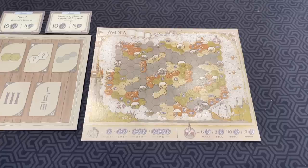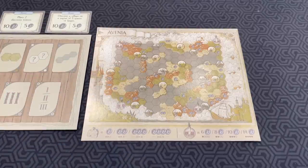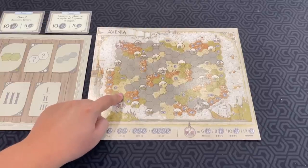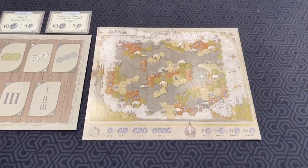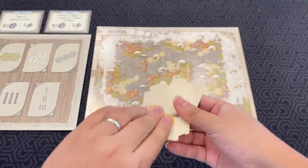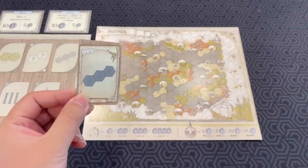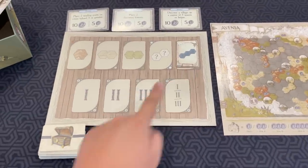Each era takes place over several turns. You do your turn simultaneously, placing explorers on the map according to the revealed card. At the start of each turn, you take the deck of cards and reveal one. For example, this one means you have to place three explorers on a straight line of water tiles.